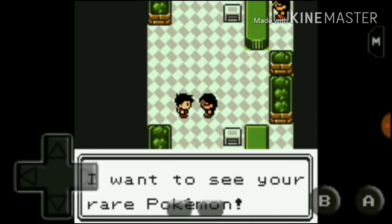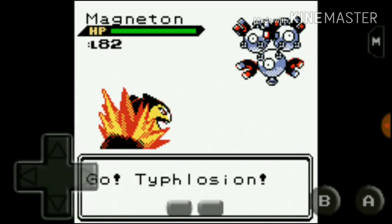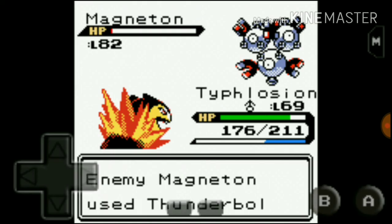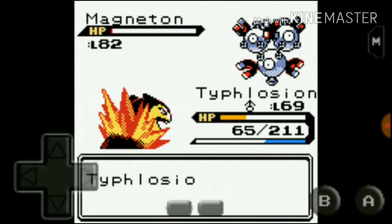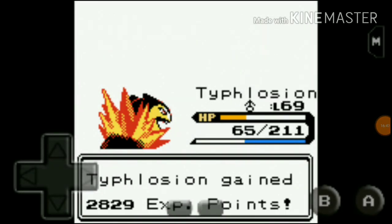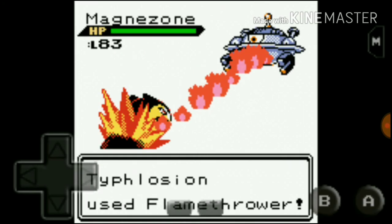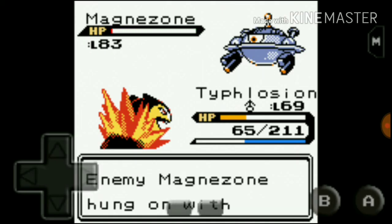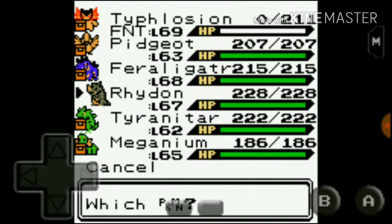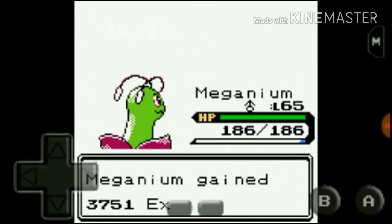I want to see a rare Pokemon. Magneton — Flamethrower and finish that Magneton. Magneton hung on, but it's not gonna take long for my Typhus Leon to defeat that Magneton. Flamethrower, Typhus Leon. Meganium — use Springbolts. That's it, nice — ridden Meganium.